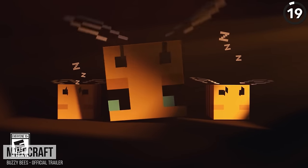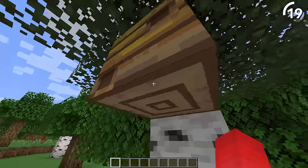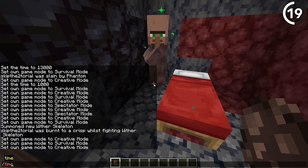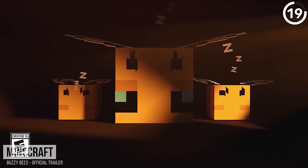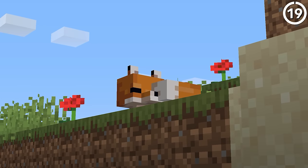In the announcement trailer for the Buzzy Bees update, when you peek inside the beehive you can actually see the bees sleeping. Not only can you not peek inside of the beehive in the actual game, but the bees also don't really sleep. The only mobs you're gonna see do as much are villagers, bats, and foxes. It would be a really fun effect to have a particle effect with little Z's floating up whenever mobs are snoozing.